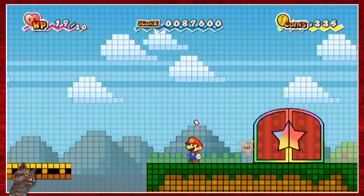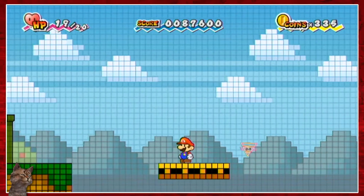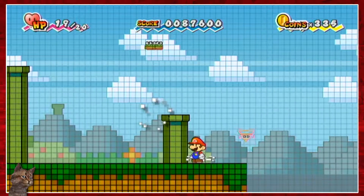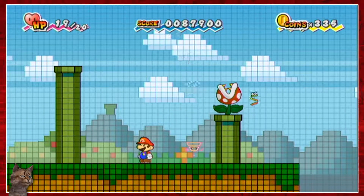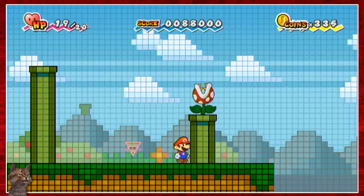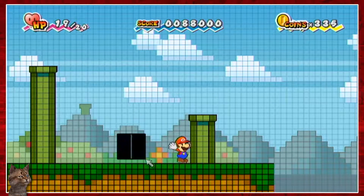There's a card back there — can I get that? Seems like the entrance would be this way. Hi, piranha plant. Don't really much care for you. That thing is just gonna jump off the edge, isn't it? It's so cute! But it's also gonna die. Can I actually blow that up if I use Boomer?